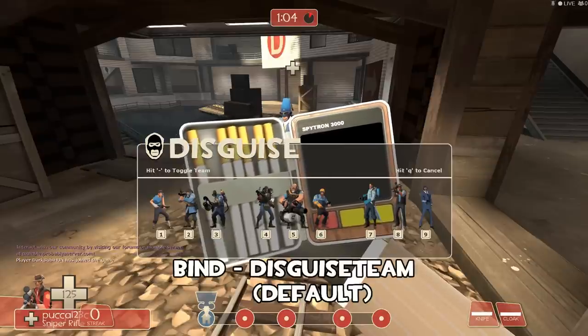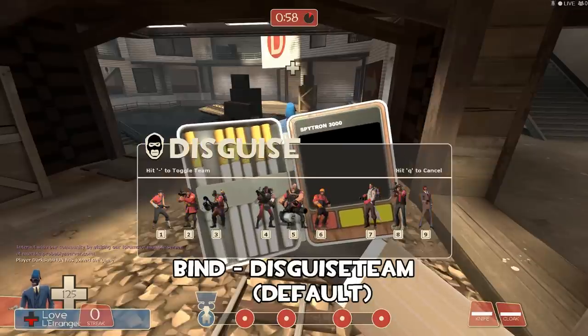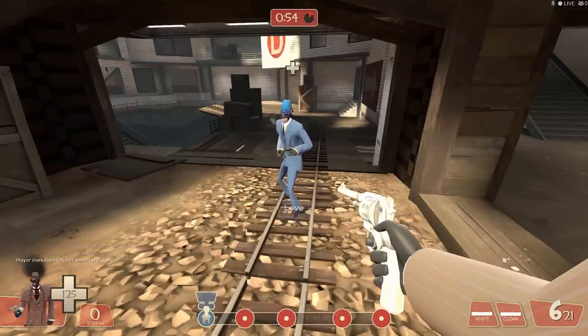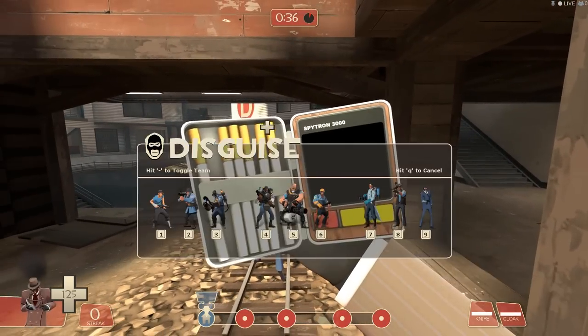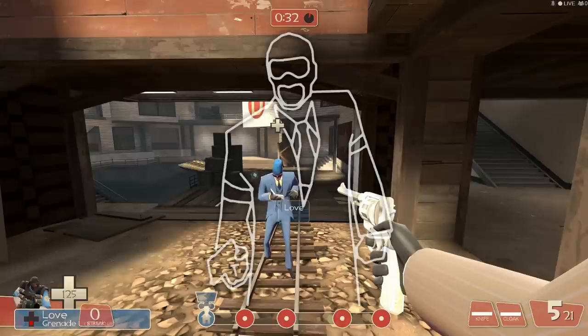You can also disguise as a friendly player by pushing the minus key when you're at the menu. But if you choose to disguise as a friendly spy, it'll just revert back to yourself — you can't get a disguise where you're covered with a spy mask. I wish it was the case, but you cannot do it.